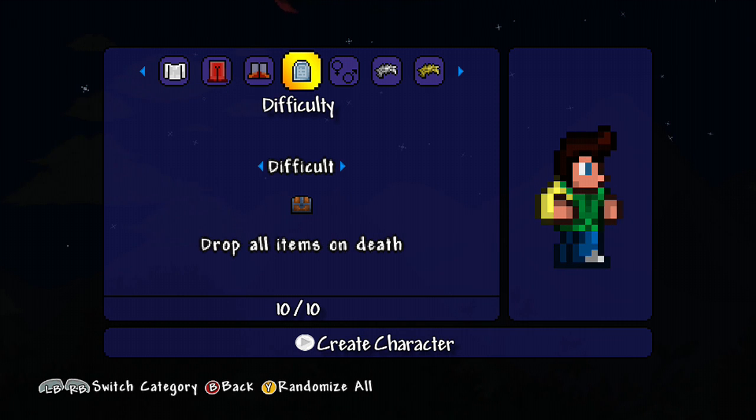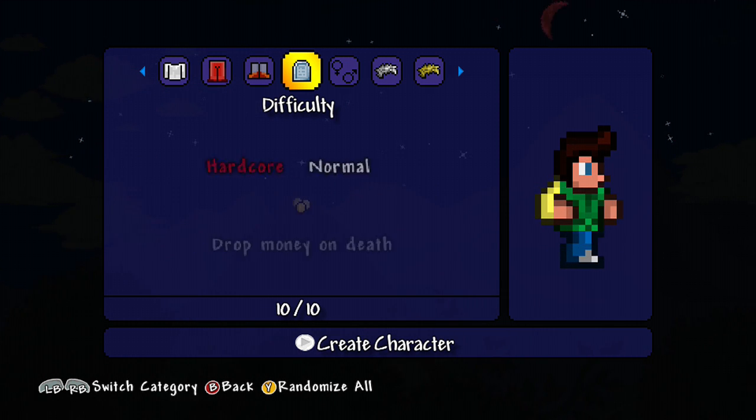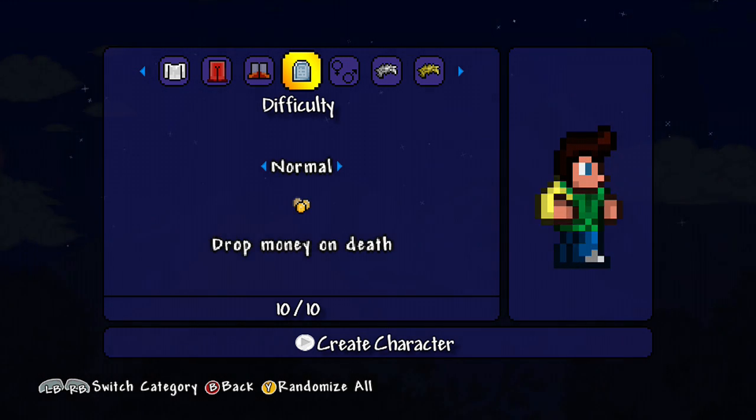Difficulty — what's this? I don't even remember this from when I last played. So I've got normal, drop money, drop all items. I'm not doing drop all items — I'm just gonna go normal.